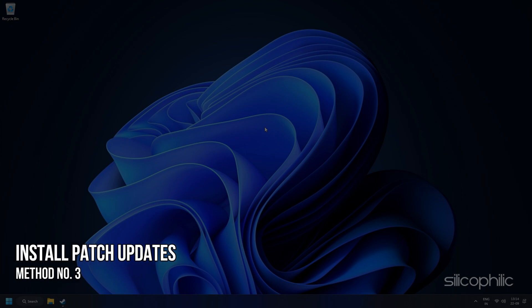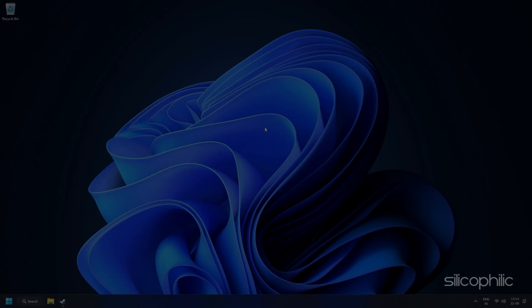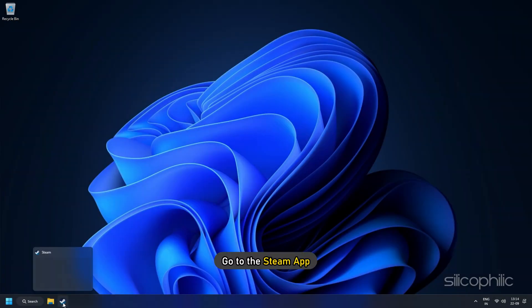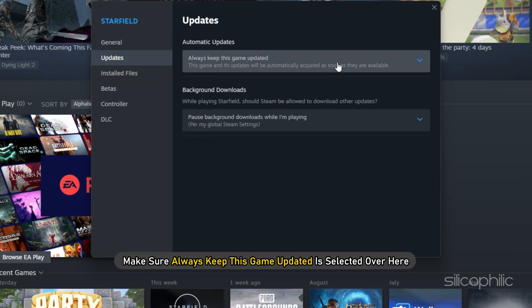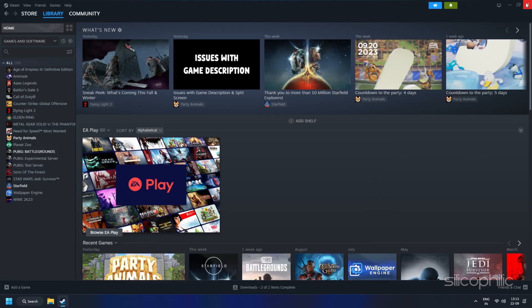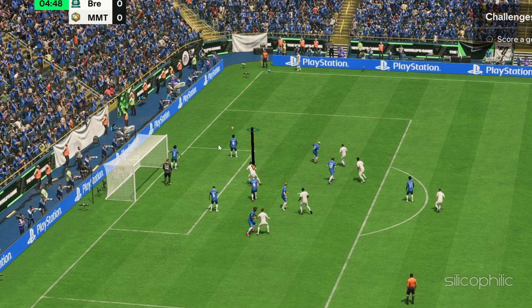Method 3: Install Patch Updates. The next step is to update your game. If you do not have the latest game update, you might face a low FPS issue. If you bought the game through Steam, go to the Steam app, right-click on the FC-24 entry in your game library, and select Properties. Then go to Updates and make sure "Always keep this game updated" is selected. Restart Steam to get any game updates, then install and launch the game.